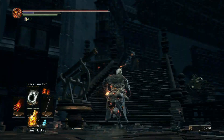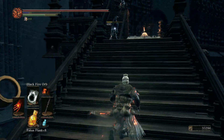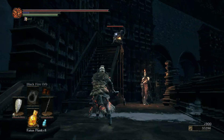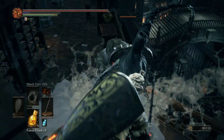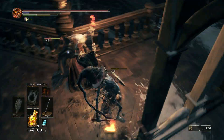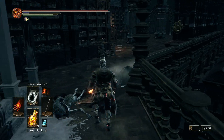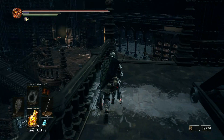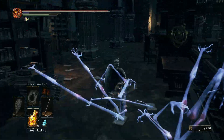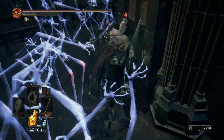I wonder how much this spell does. Chaos Fire Orb — wow, that's a lot less. It must be that these guys are resistant to dark. Of course, it costs a lot less as well. Plunging attacks are weird in this game — they felt a lot easier to pull off in previous Souls games. Getting your head in the wax is actually really good.